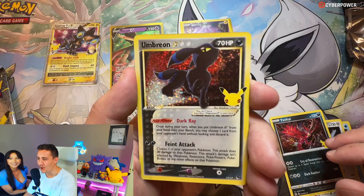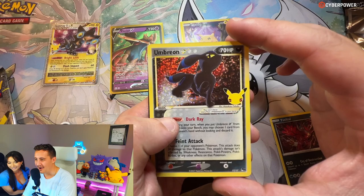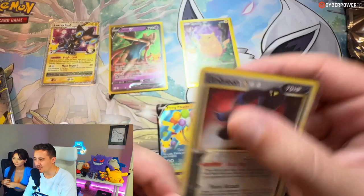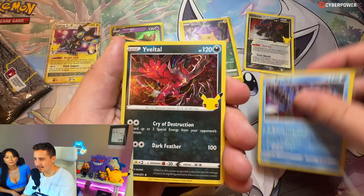Huge, huge, huge hit dude - Umbreon Gold Star! That's a hitter right there, that's sick dude. That's actually a pretty expensive card. Umbreon Gold Star into a Flying Pikachu V - we are killing it dude! One of the most sought-after cards from this set. Umbreon Gold Star obviously because it has a little gold star emblem at the top.